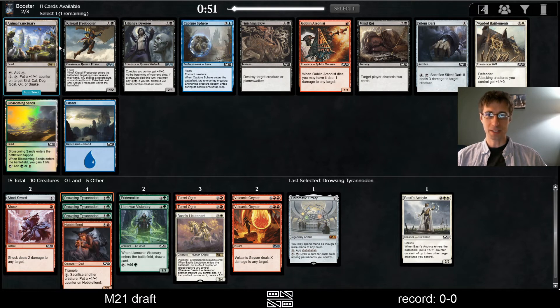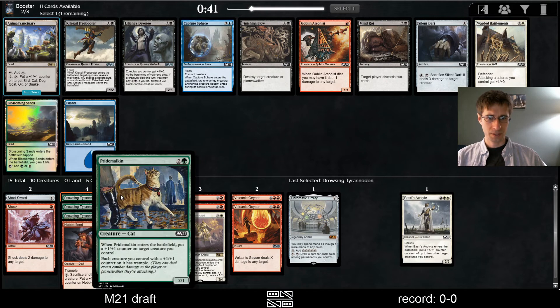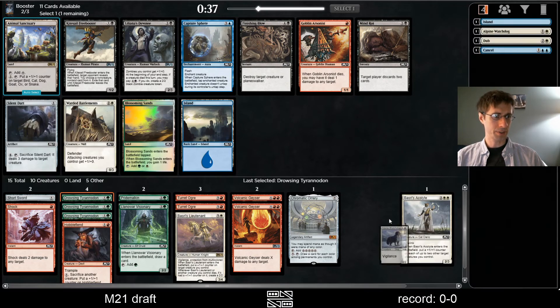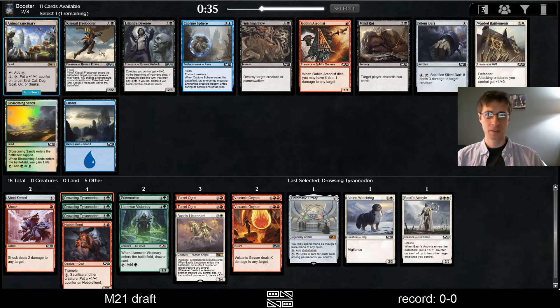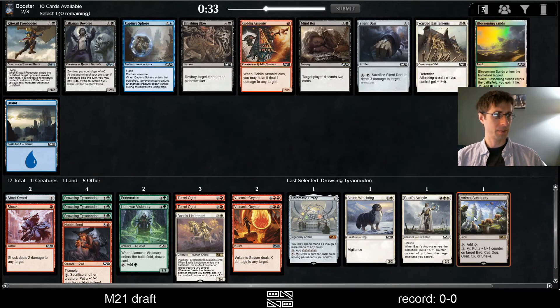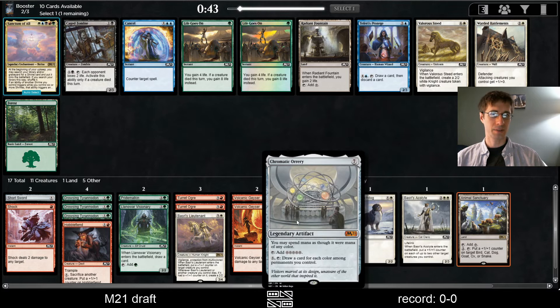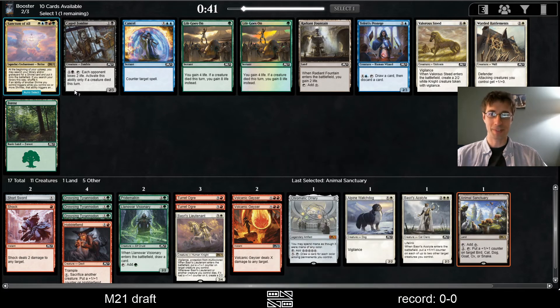I should not have been taking dinosaurs — I should have been taking cats and dogs here. Animal Sanctuary — I think we take that this time. It pumps up Pride Mulkin, it pumps up Watchdog. Sanctum of All — that's too bad. Orrery can help get it, but we just don't have any other shrines.